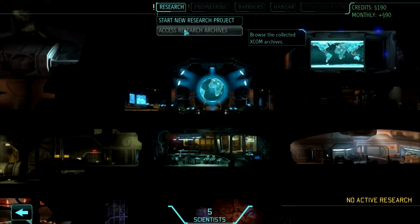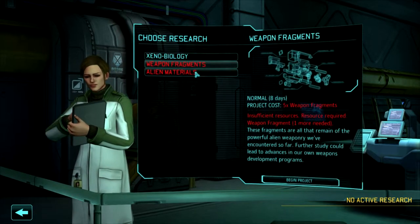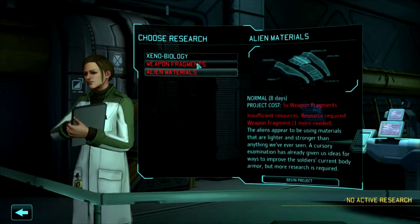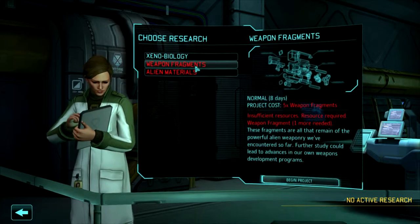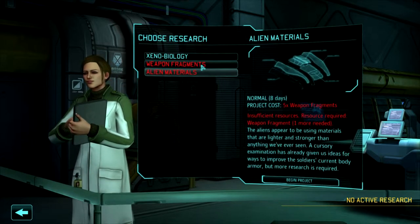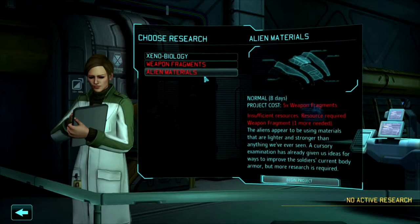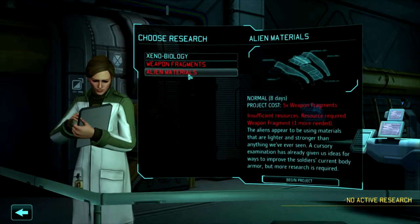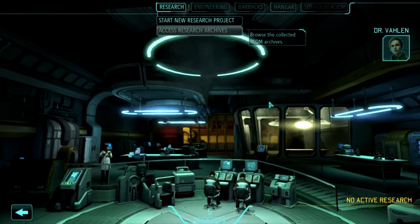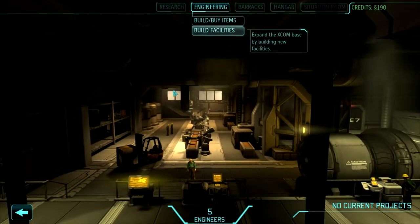Let's head over here, select our first research, start a new project. Since we used grenades last mission we don't have enough weapon fragments to start those, so we'll go ahead and get started with xenobiology. Between your options, weapon fragments leads to scopes which is pretty useful and weapon enhancements. Alien materials leads to fiber vests and further down the road to better armor. A lot of people go straight to alien materials and beeline for carapace armor.